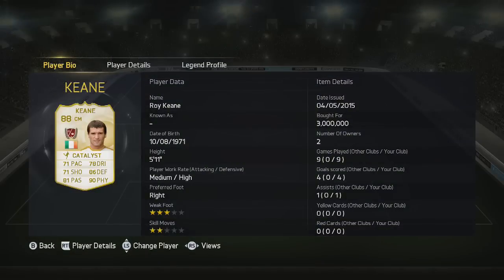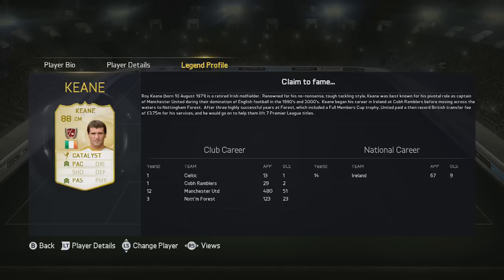So as we take a look at him, you'll see that he's 5'11, medium attacking, high defensive work rate, right footed, 3 star weak foot and only 2 star skills. Cost me his maximum 3 million and he starts at 1.5. Nine games, four goals and one assist is what he brought to the table, and you can also see his claim to fame there as well on the clubs that he's played for.